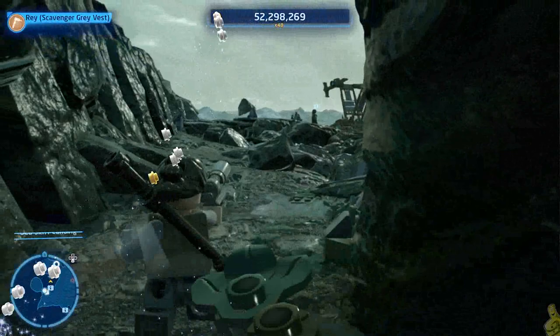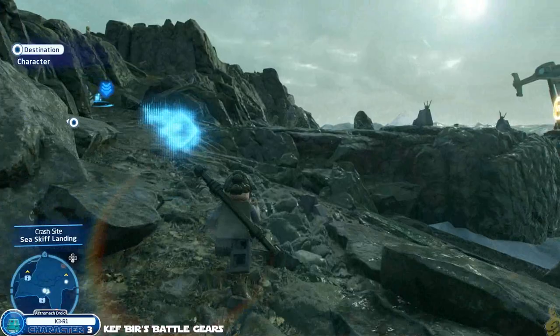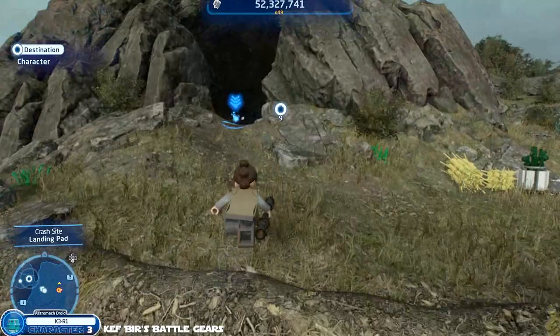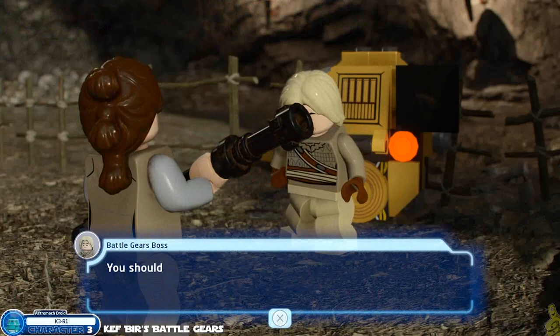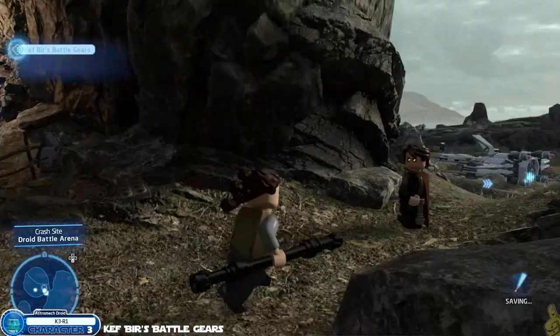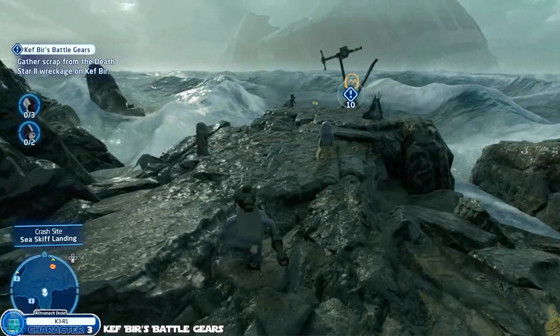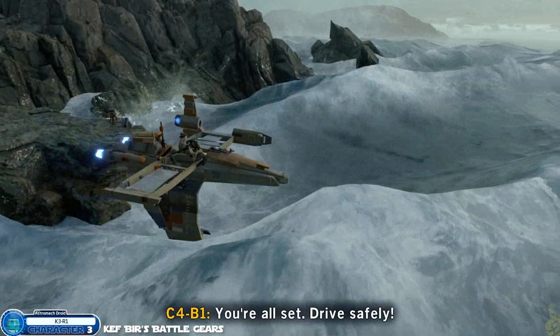Next up, we've got quite the long mission called Kef Beer's Battle Gears, and we're going to unlock character token K3R1. For video purposes I'd almost recommend hanging out on the other side and bringing parts back later, but it's up to you. Basically, start the conversation and he's going to tell us we need scrap parts located over at the Death Star crash site itself. We're going to need a taxi — there's one right down there. For video purposes we've removed all traveling — it's about a two-minute journey.